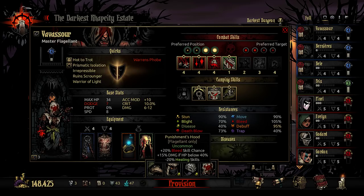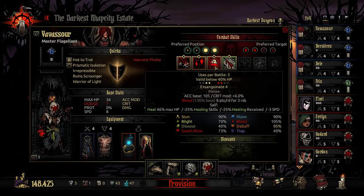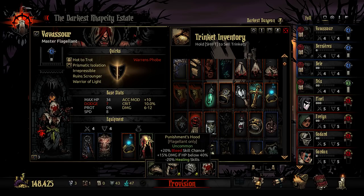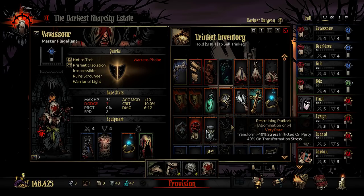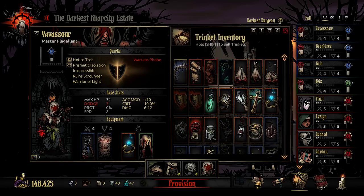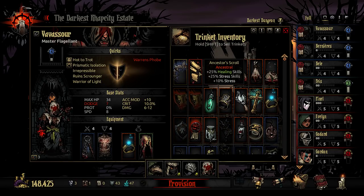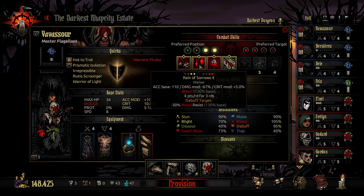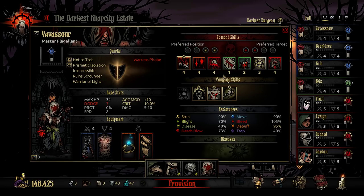Unfortunately, Varvasaur does have the Punishment Hood on them. Their bleed chance is 130, and in this area things will have a maximum of like 40% resist, so if I'm willing to leave a 10% chance to miss my bleed, I can change that trinket from a Punishment Hood. I'd really like to do that because the Punishment Hood has a negative 20% to healing skills. I'm thinking we could throw the Ancestor Scroll on them and also use them for Endure — that actually seems like a really good idea.